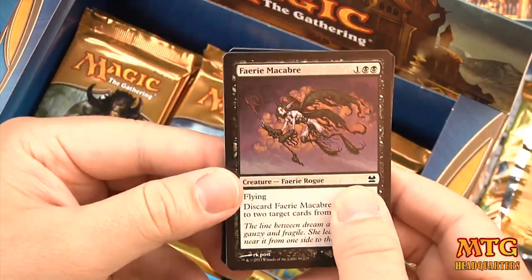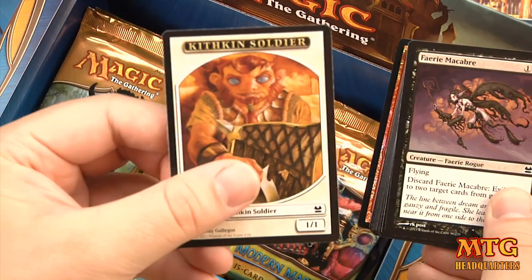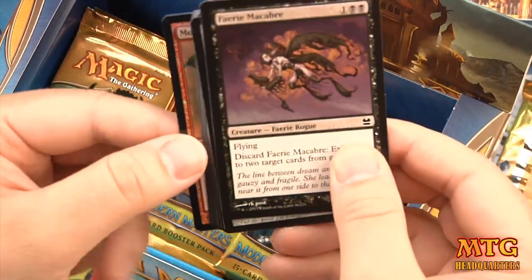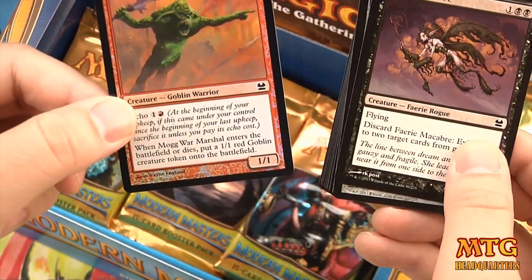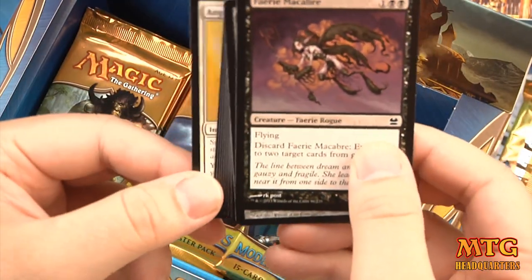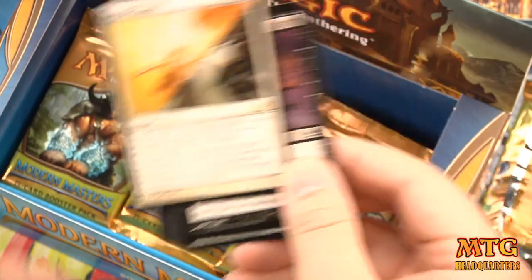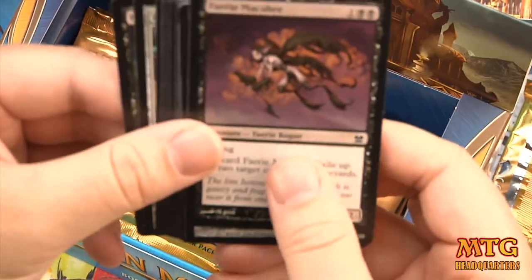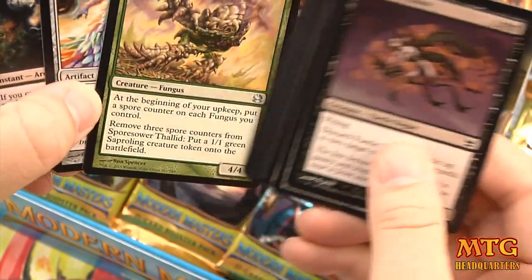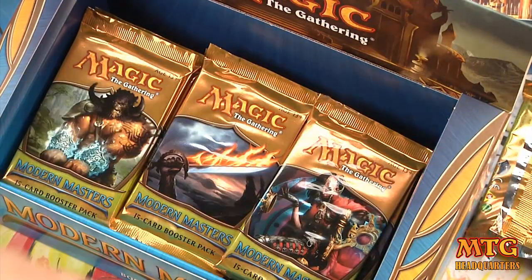Still no Dark Confidant. Pack 8 — Kithkin Soldier token, foil Mogg War Marshal — the foils look awesome — and our rare is Angel's Grace: one-drop, split second, you can't lose the game this turn and you go to one life. Uncommons are Paradise Mantle, Sporesower Thallid, and Harabaz Druid's Whisper.